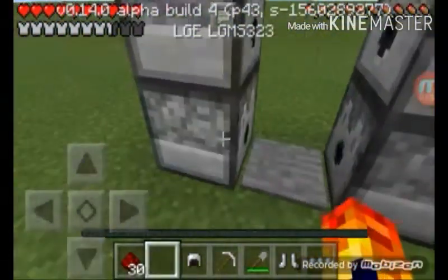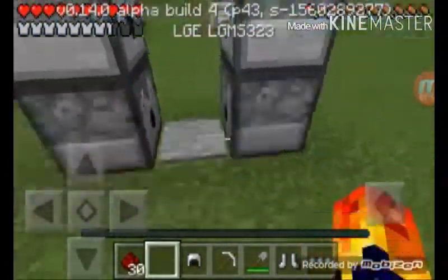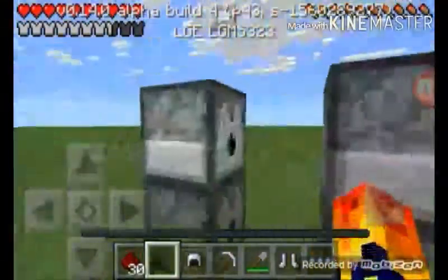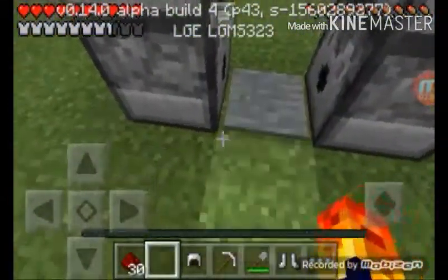Once you place these four dispensers, these should already be powered except by the pressure plate, because the pressure plate is right next to them and it powers redstone lamps, redstone torches, redstone — all kinds of stuff. The pressure plate will be powering these two already.